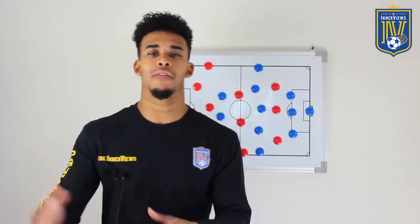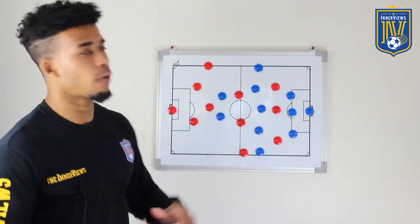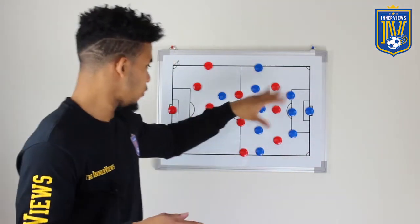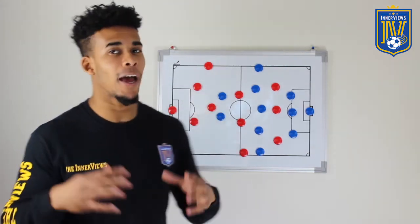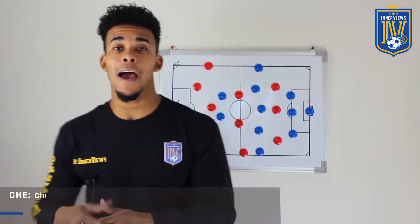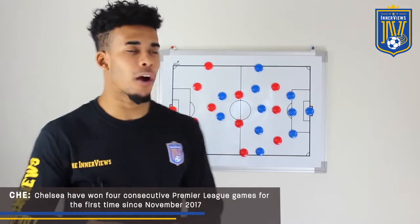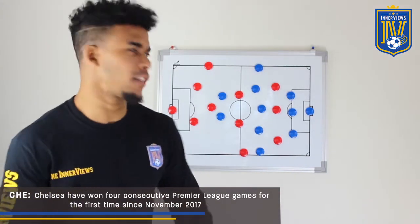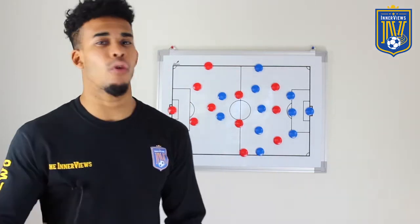Looking at the board — Chelsea in blue, Liverpool in red. Liverpool in the 4-3-3 as expected: Firmino up front, Mane and Salah on the flanks. Jordan Henderson was rested, so Wijnaldum played in midfield behind Milner and Trent Alexander-Arnold, who started at right center midfield. Chelsea in the 3-5-2: Hazard and Giroud up front, Bakayoko, Fabregas, Conte in midfield, with Moses and Alonso as wing backs.